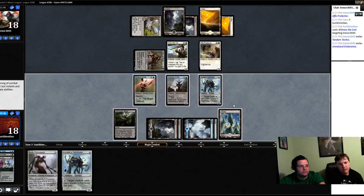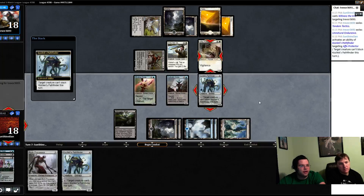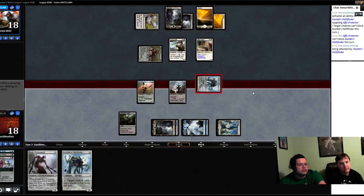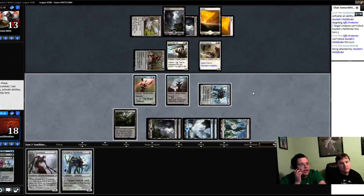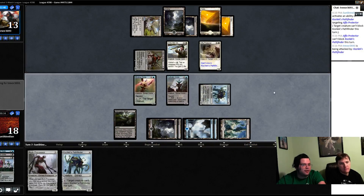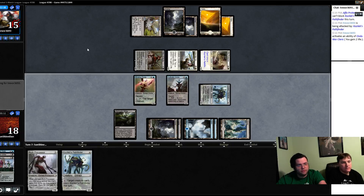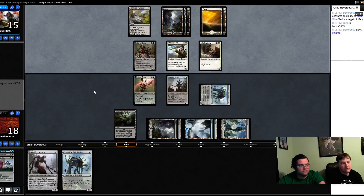Let's make the two-two not be able to block by tapping the wastes. I don't want the one-four to block — the two-two is more valuable in my opinion. The two-two is going to enable his combo and let him gain life, which makes his other creatures better. He didn't block. I would probably block with the new war cleric. On their turn before they go to combat, we're going to tap down the creature again.